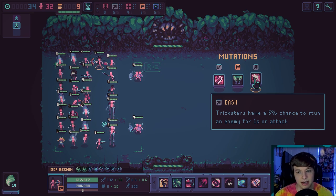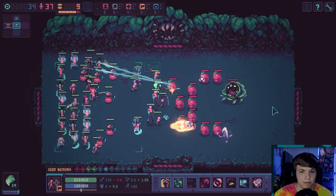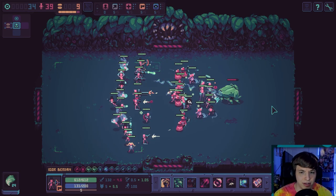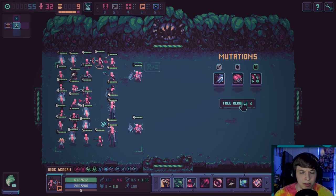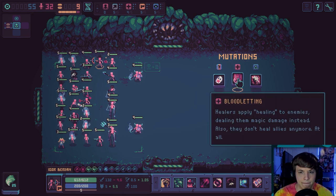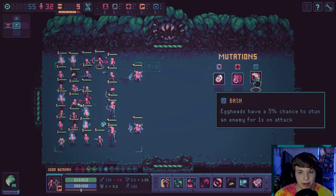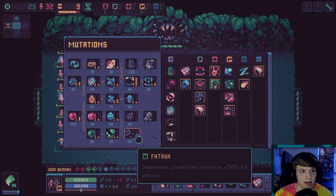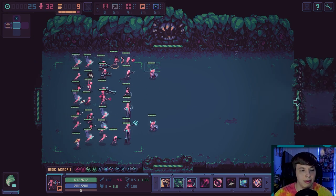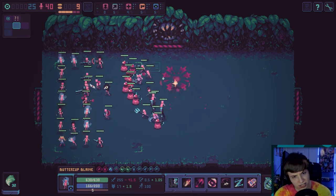Tricksters have 5% chance to stun an enemy for one second on attack — yes, please! Finally get some stun type of thing going on here. Especially the fact that they're throwing fireballs now. A tomato — no one can use abilities, nah I don't want that. Healers apply healing to enemies hurting them — I don't like any of these; I need you to be healing people. I guess we'll just do egghead. I'm going to do the extra health, extra attack speed, and extra damage just a little bit, solely because we're summoning a million of whatever those unit things are.